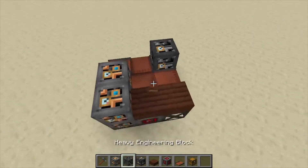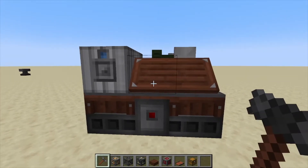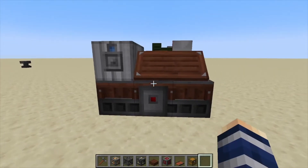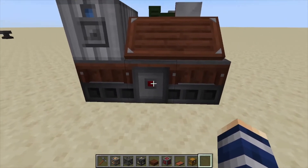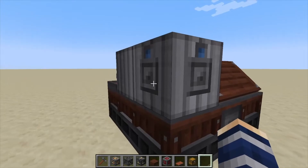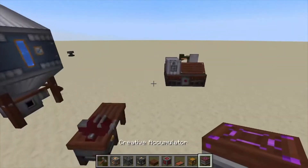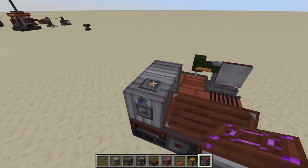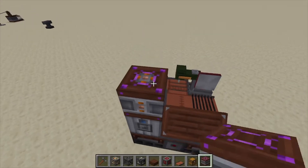To turn it into a multi-block, hit your hammer on the center slab and that's going to make our machine. You can control this with redstone to turn it on and off. Inputs through conveyors or hoppers are on either side. Grab a power source and power it right above the inputs on the orange block — you have to shift-click it.